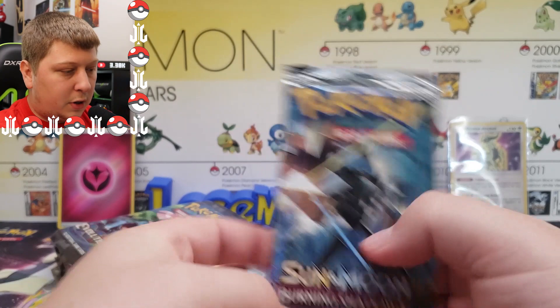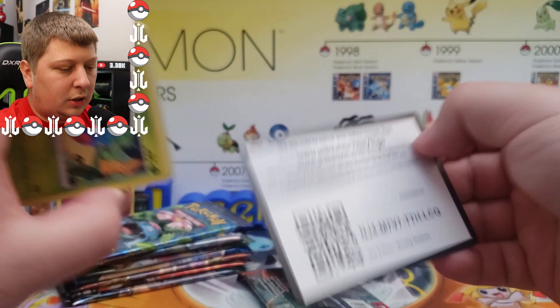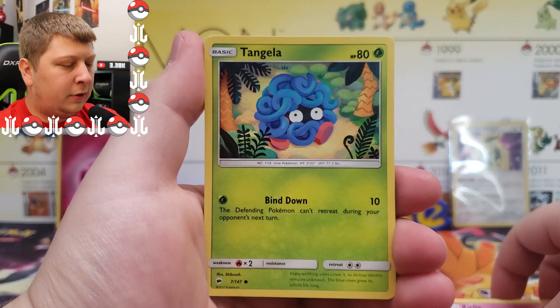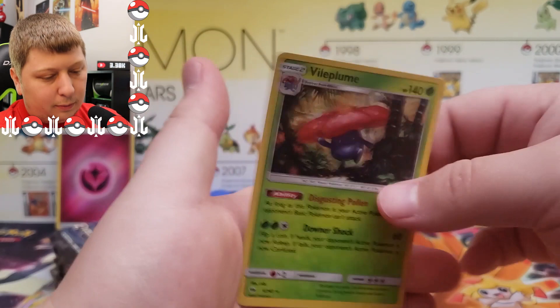Burning Shadows is up next. You all know what we'll be looking for in this one — the Rainbow Rare Zard. Very, very rare and sought-after card, averages about 1 in 1,000 packs. We got Darkness energy. We got Potem, Ribombi, Curlia, Tangela, Routes, Rhyhorn, Hoot Hoot, a little Crochet Merrill, Lunatone, and a Holo Rare Vileplume. Not too bad.